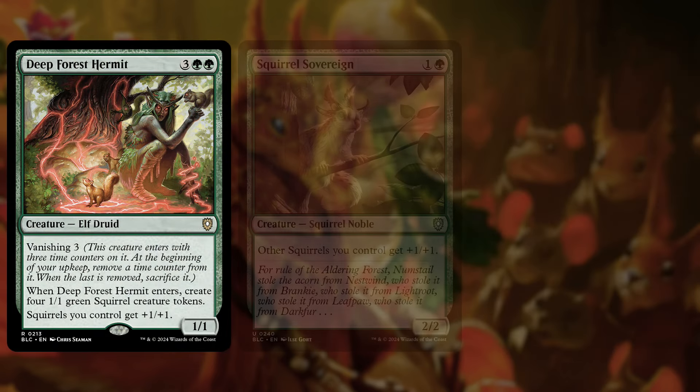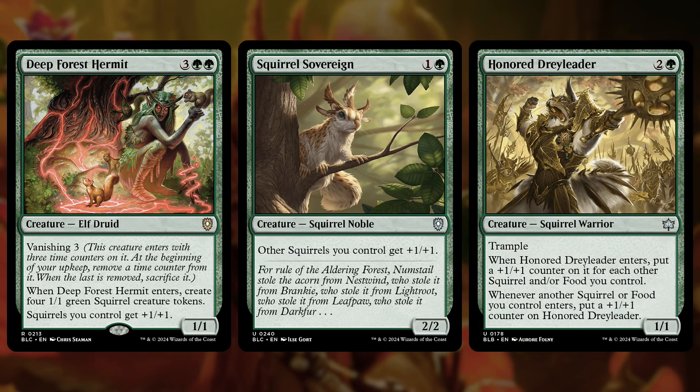Then you have squirrel payoffs like Deep Forest Hermit, Squirrel Sovereign, and Honored Dray Leader. The first is another source of tokens that also pumps up all squirrels. The Sovereign is a lord, and the Dray Leader will enter with a +1/+1 counter for each squirrel you control — and your food will add to that. It also gets a counter whenever new squirrels and food enter, so if you have your commander putting out two squirrel tokens per turn, you're giving this two +1/+1 counters per turn.